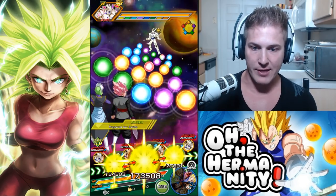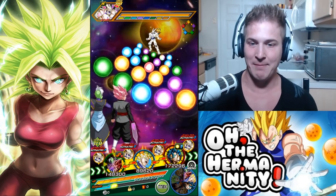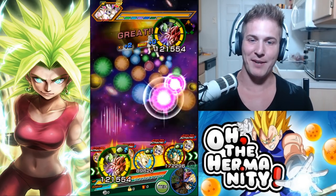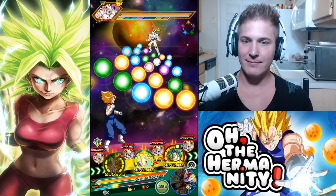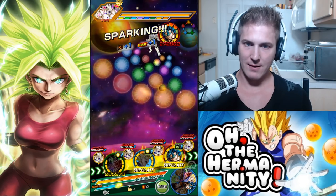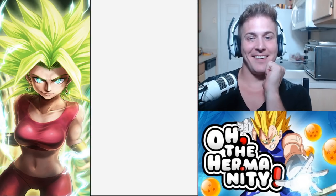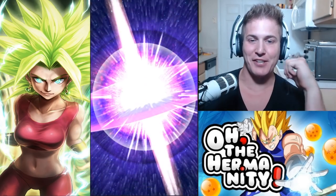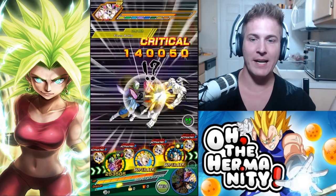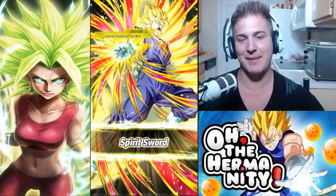The only problem with this rotation is that Vegito Blue has type advantage and he might kill Omega Shenron, so let's try not to make that happen. I'm pretty sure we'll get Kefla out on the next rotation — I just don't want to kill him. Don't do any additionals guys, leave it for your sister. She wants to do some attacking on her own.